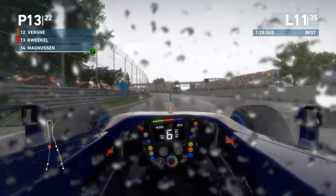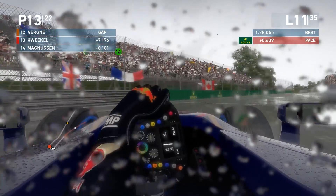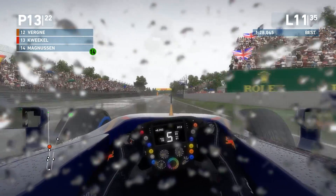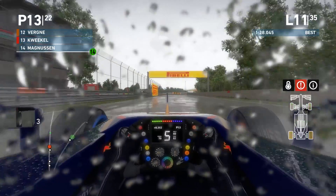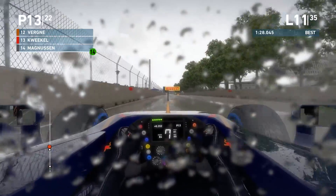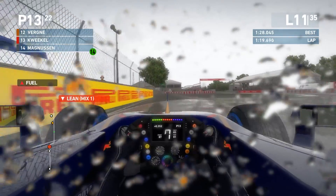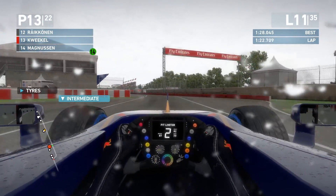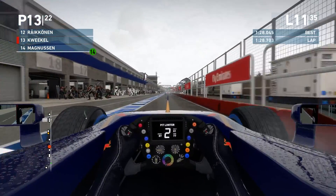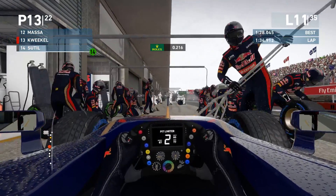Rear tires are starting to wear and we're six tenths down. The tires are not suiting the current track conditions. Visually you can see the racing line becoming more and more visible. We dive into the pits — full throttle pit entry then slow it all the way down, selecting the intermediate tire. Our teammate is into the pits as well — basically everyone is going to intermediates right now.